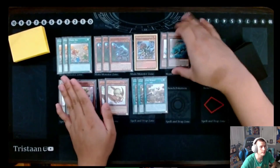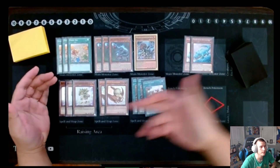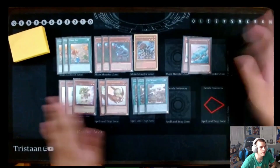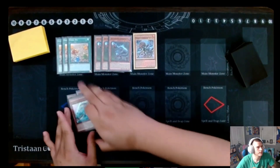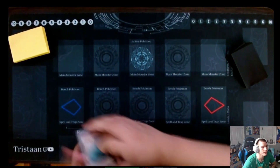Literally all of these cards except for this one get you to other cards. Like this gets you to this, and this gets you to this, which can destroy this. And then everything gets anything, which is always nice. Super standard, nothing out of the ordinary there. Everybody who runs Dinos runs mostly the same ratios.